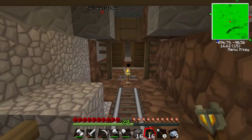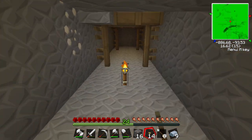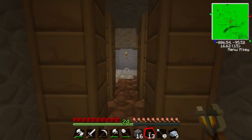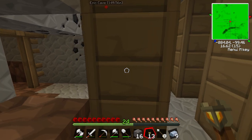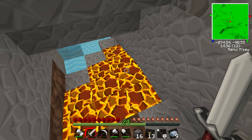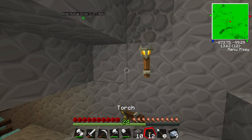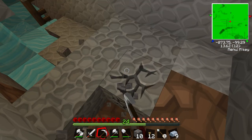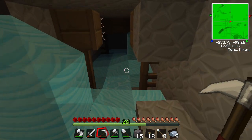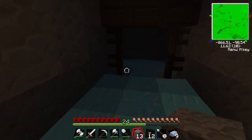Nothing down here, nothing down there either, nothing down here either - this is a nightmare. The nightmare on Cave Street! There's a zombie there - thank you very much, you're done. Let's try to navigate around here. There's nothing down here is there - no, of course there's not. We're breaching through - we need to find diamonds.